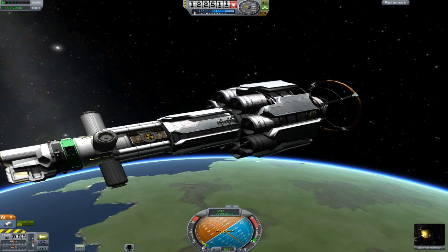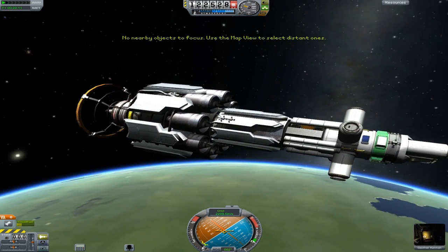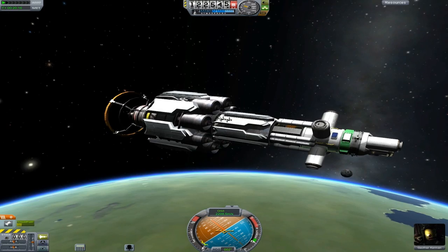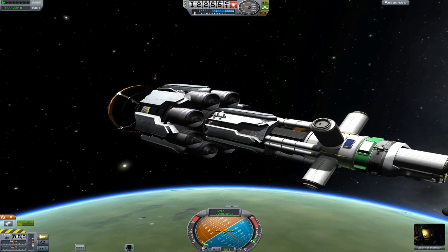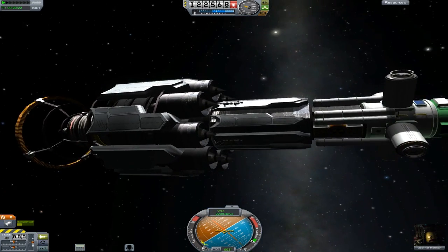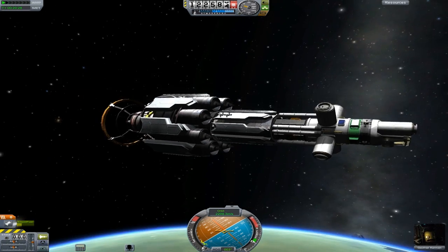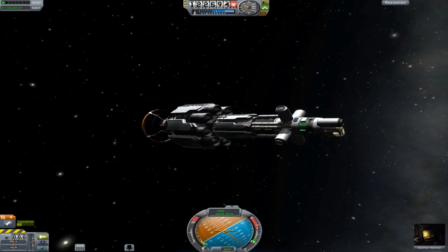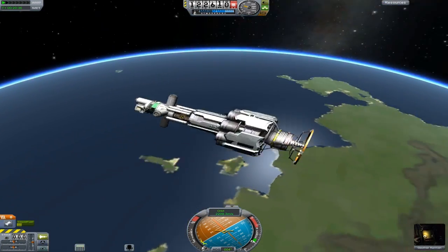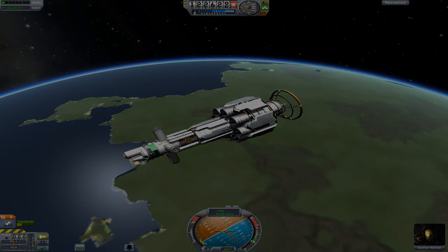It doesn't have IVA unfortunately, so he's just chilling in there. We'll leave him in there for now — shame it's got a window but no IVA. That can hold six, which is cool. So yeah, we'll be sending up more Kerbals. That's it guys — finally saying goodbye now. Join us next time when we put the two habitat modules on. Bye!